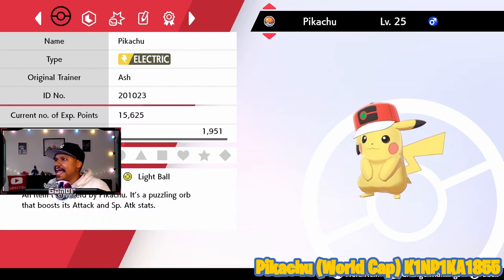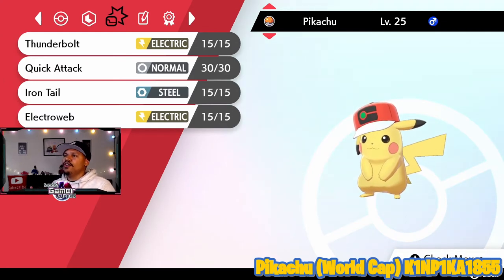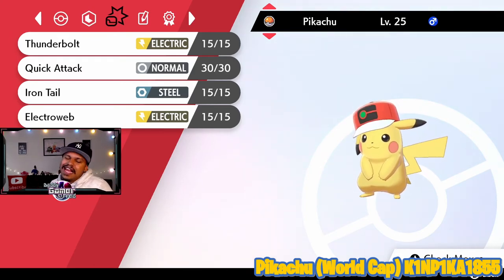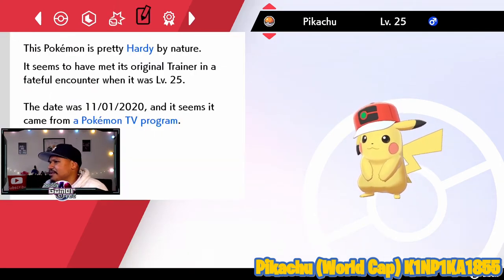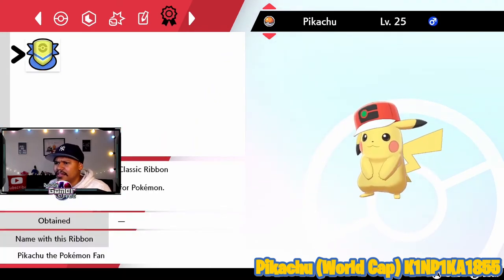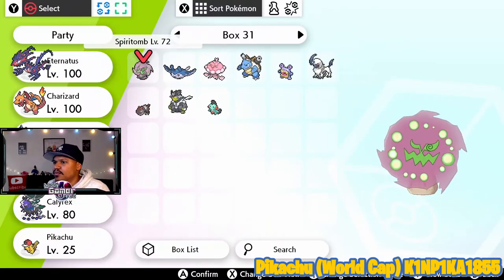We got the original trainer is Ash, which is pretty cool. It's inside a regular ball, which is kind of disappointing to me. I really do wish they came inside Cherish Balls because Cherish Balls you cannot get in-game — they are only for when the Pokemon Company distributes Pokemon. These Ash Cap Pikachus don't come in a Cherish Ball, which I think is a missed opportunity. It also says it seems it came from a Pokemon TV program, which makes sense since this is Ash's Pikachu from the anime. It also has a classic ribbon.